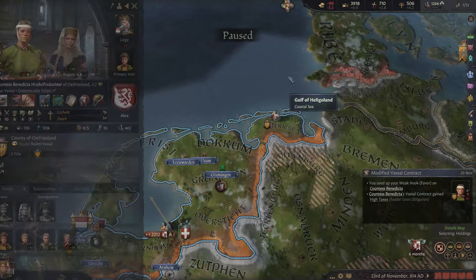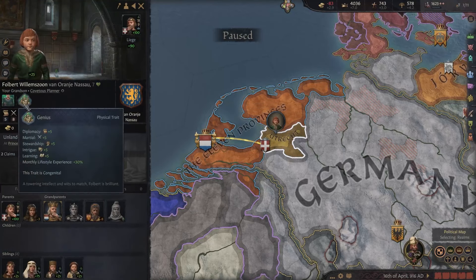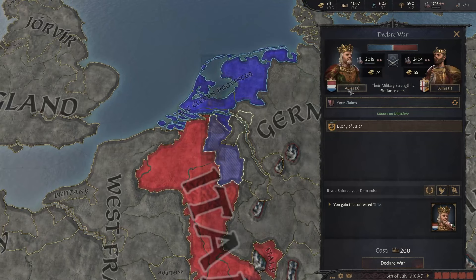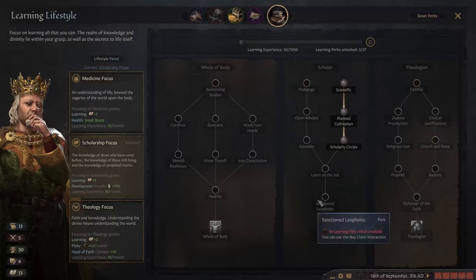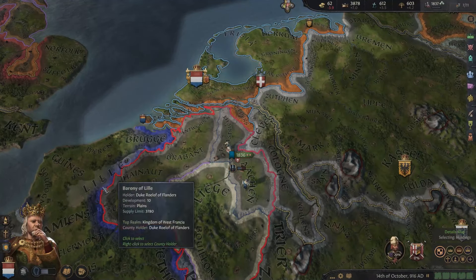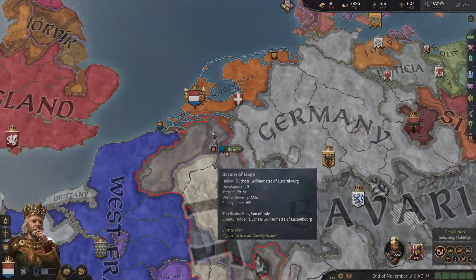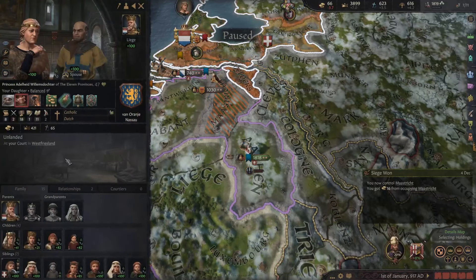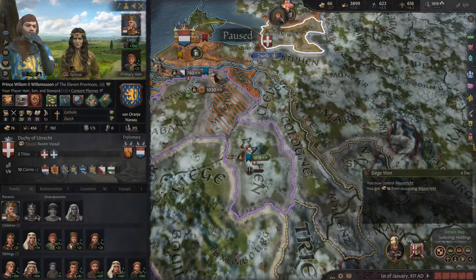Our heir did get a son, but he only got the genius trait. Now we can declare war on Italy for the Duchy of Julek — we should have enough if we ask our allies to join. We'll continue down the scholar path of the learning thing, although we do actually want to get some health boost now. What happens if we disinherit that guy — then she becomes heir.